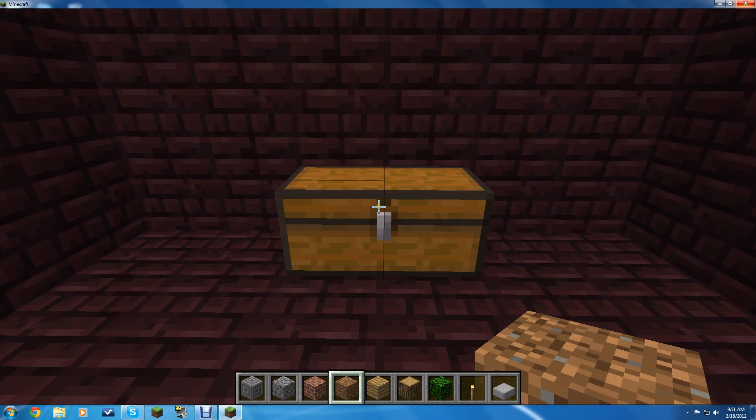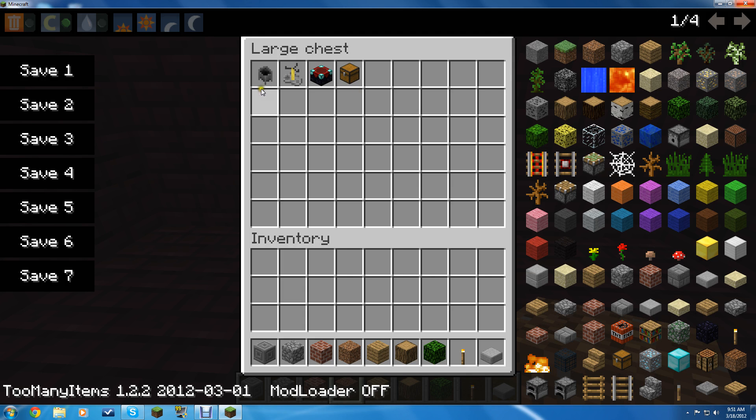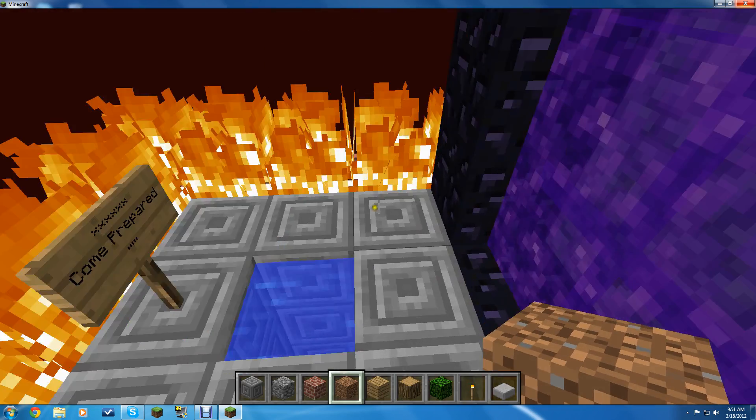Go up and you'll find this little nether brick room. Open the chest — there's a cauldron, brewing stand, enchantment table, and chest. Then go back down.